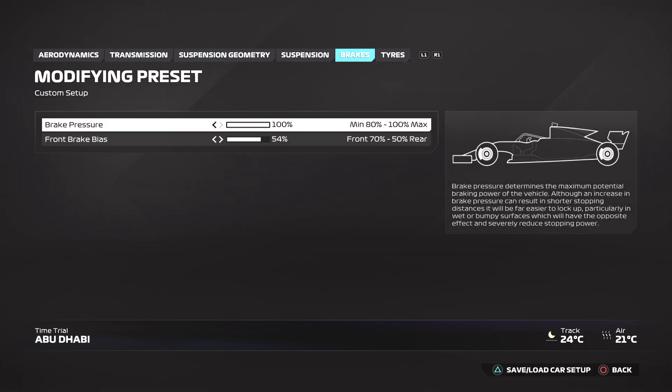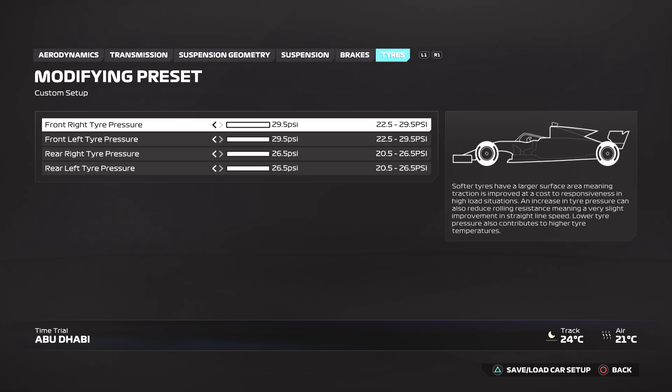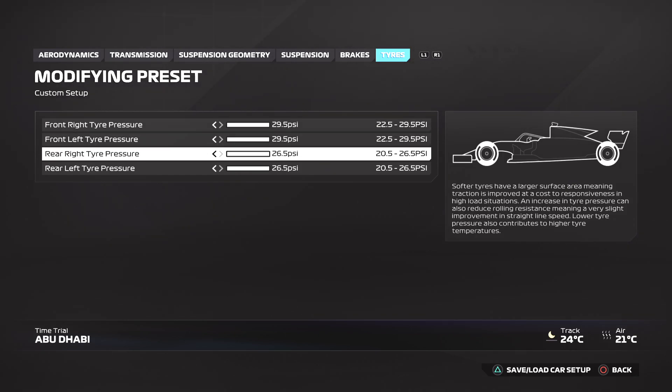On to the brakes: you want 100% brake pressure and 54% front brake bias. Tyres: 29.5 for the fronts and 26.5 for the rears. I hope all of these setups for F2 24 help you win races. Let me know in the comments and check out the playlist for any other circuits.